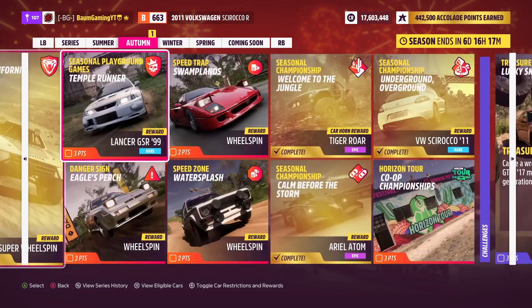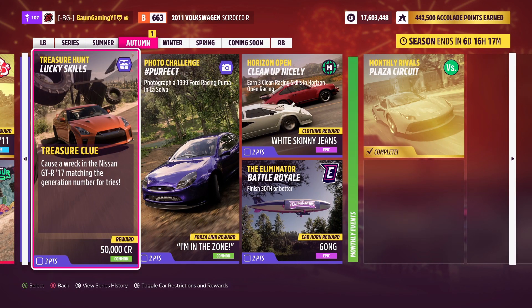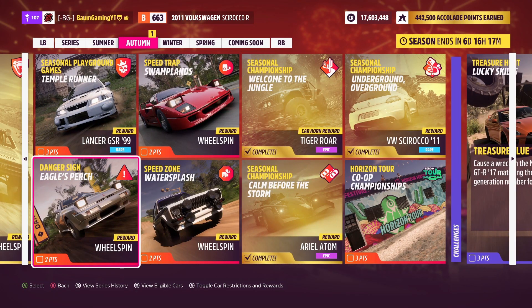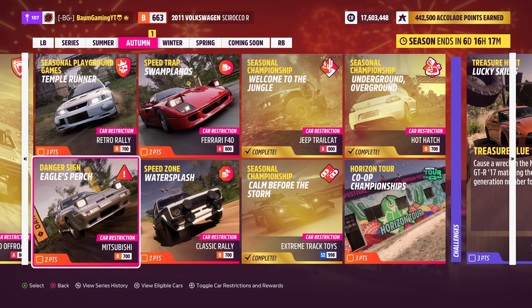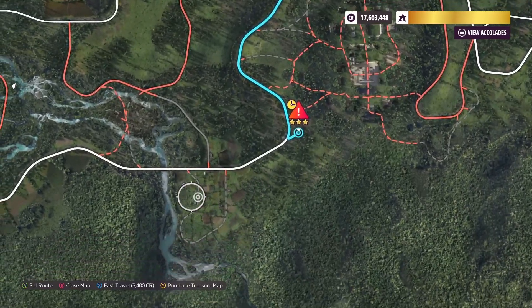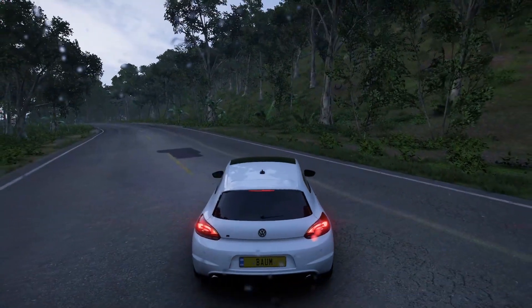Today we're going to jump into the seasonal PR stunts, the treasure hunt, and the photo challenge. I'm going to start out with the PR stunts, so we'll go over here to Eagle's Perch and let's see what our restrictions are. So B-Class 700 and it has to be a Mitsubishi. We need to get 767 feet on that danger sign. So we're going to jump over here and start way back, then I will get into a Mitsubishi, look at tunes, and get going.